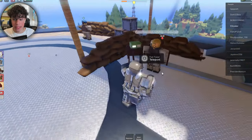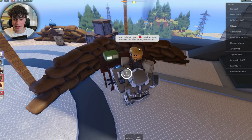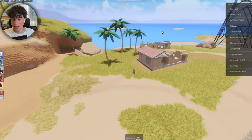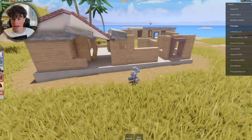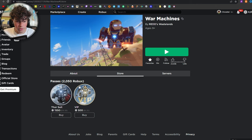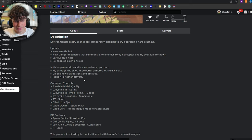There are missions you can do — you can teleport to a random spot outside the safe zone. You can also block, which I forgot to mention. I don't think blocking is on mobile but it is on Xbox, which is great. The Thor suit costs 1,550 Robux, or 500 for VIP members.